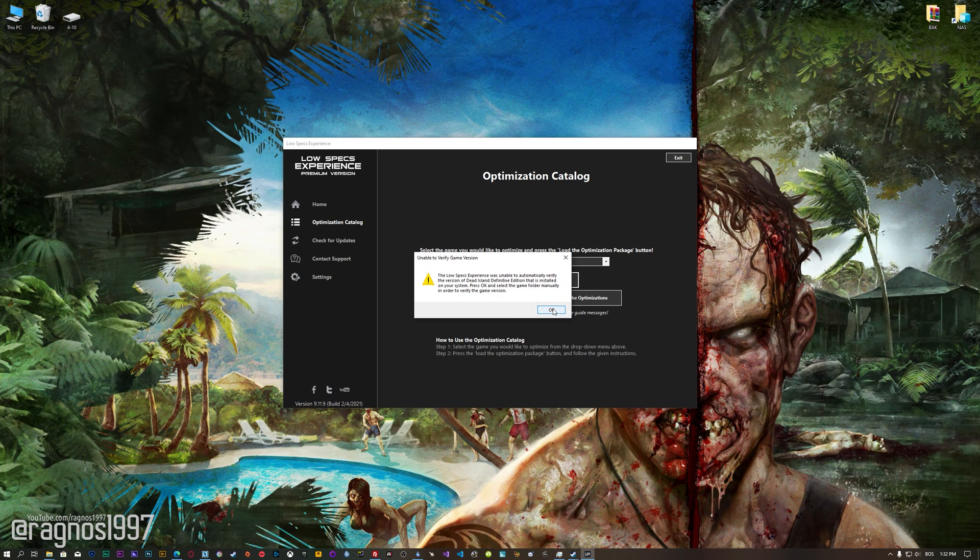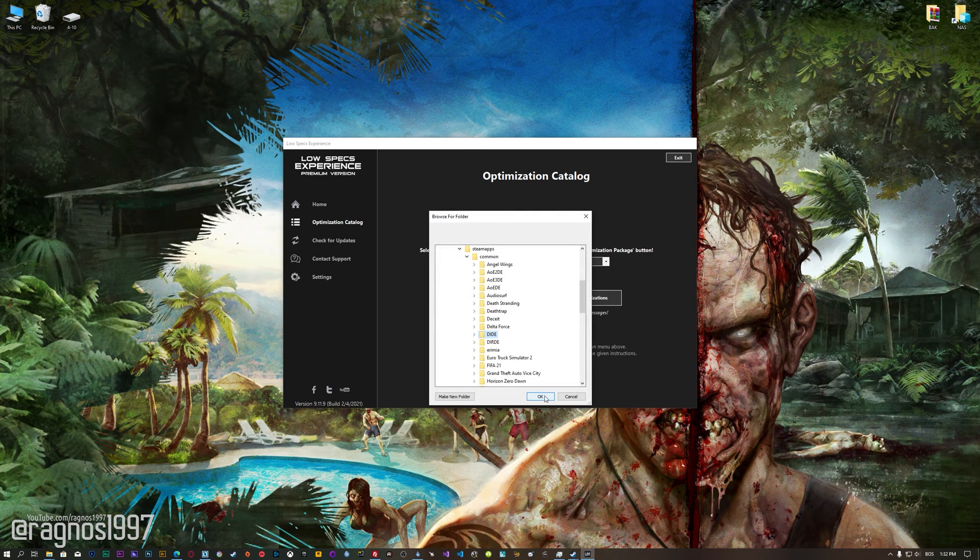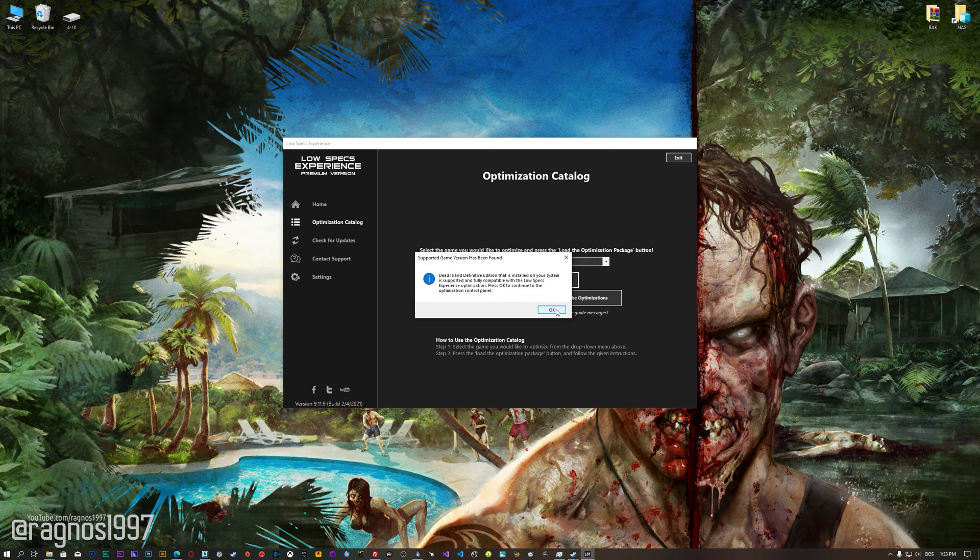Now, if the Low Specs Experience does not automatically detect the game version, simply select the game installation directory, press OK, and the optimization control panel will load.